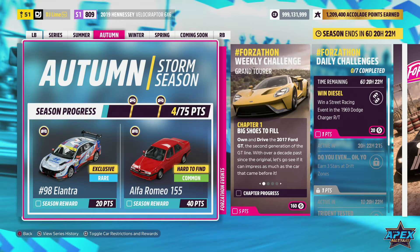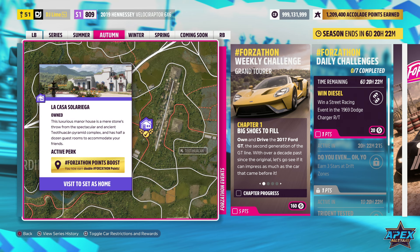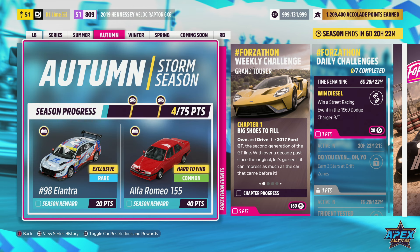Welcome back to another Forzathon weekly challenge. If you're new to this series, I'll be showing you a basic run through of challenges that earn you Forzathon points. You can also double your rewards if you own the house location on the map, which is located near the Teotihuacan ruins. Now before we get into those challenges, let's look at the seasonal items and the Forzathon shop for this week.